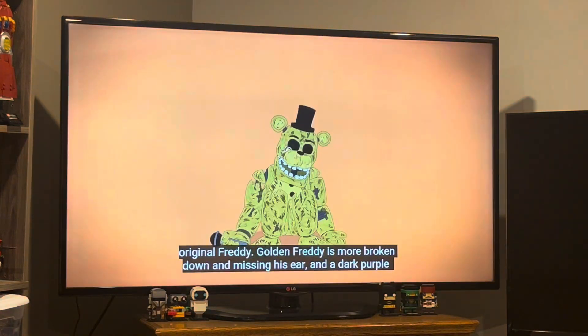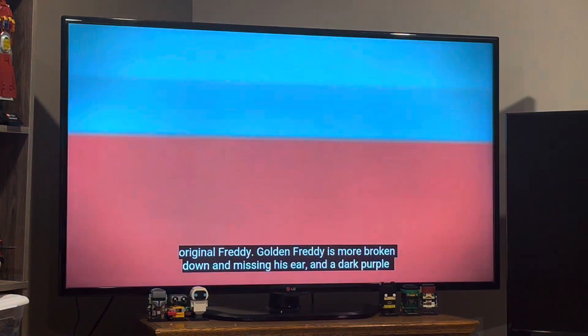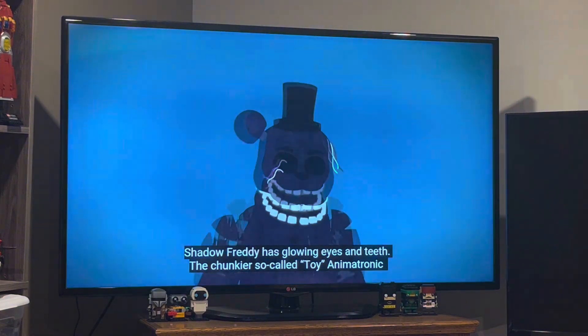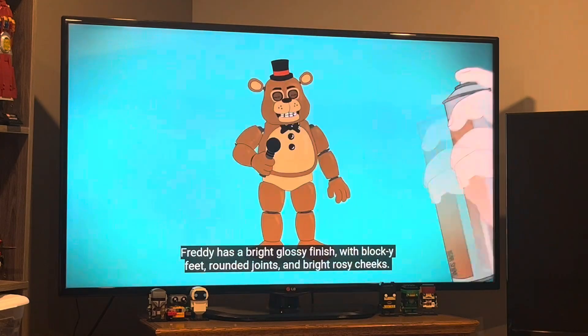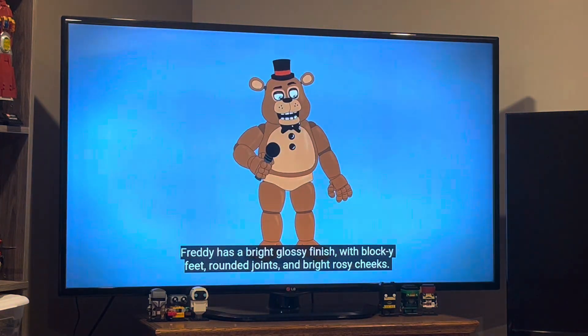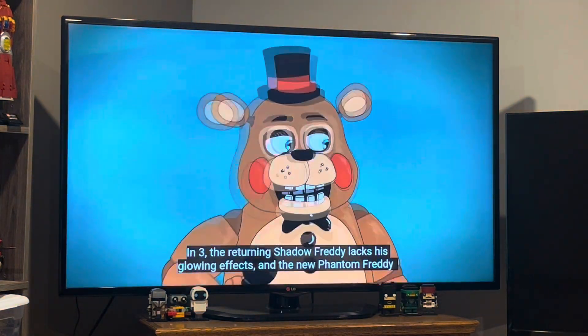Golden Freddy is more broken down and missing his ear. A dark purple Shadow Freddy has glowing eyes and teeth. The chunkier so-called Toy animatronic Freddy has a bright glossy finish with blocky teeth, rounded joints, and bright rosy cheeks.